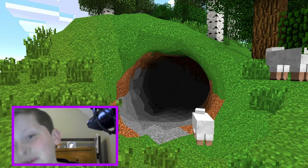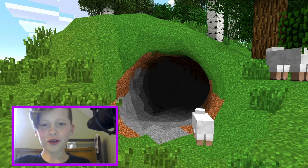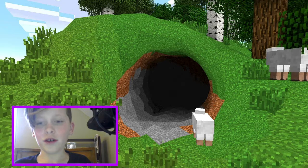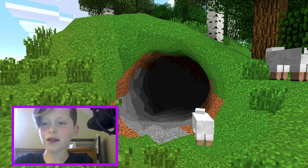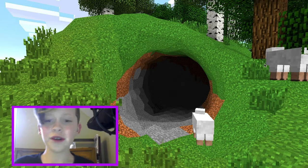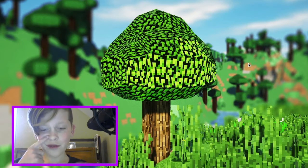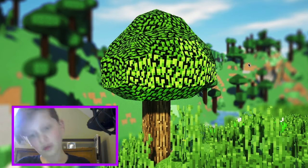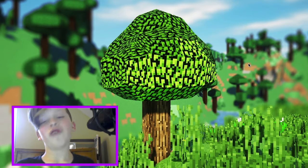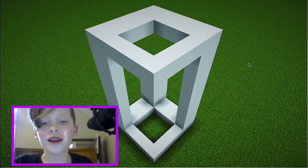That hurts my eyes. The sheep are normal, and then there's a circular cave, and the hill is like a normal hill, but the trees are still blocking — and that tree is floating! Why is that tree floating? You can tell that tree is floating above the curved part. There's no blocks — that just looks wrong.